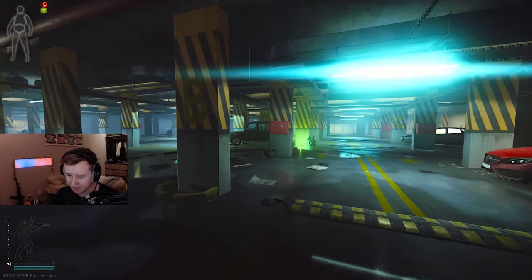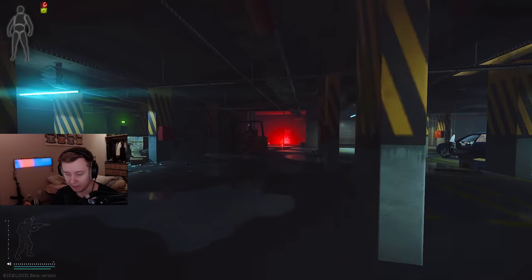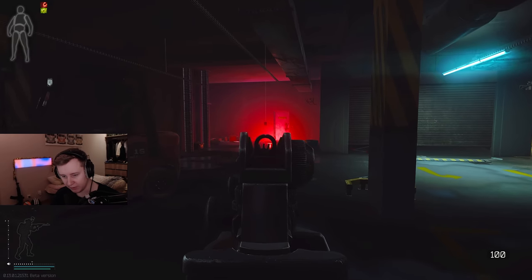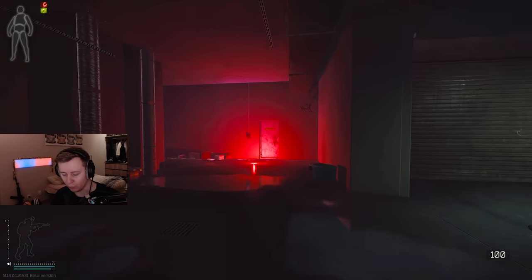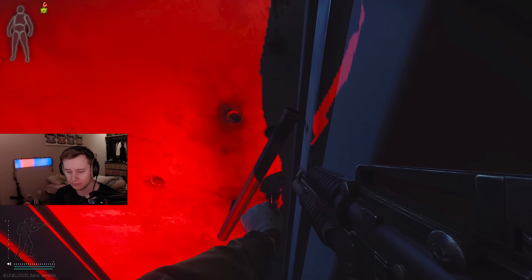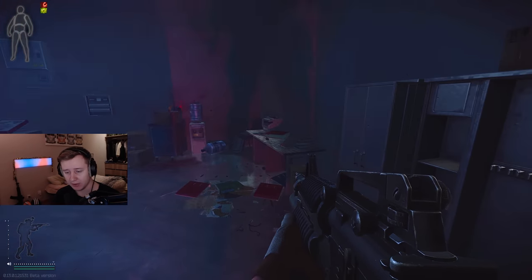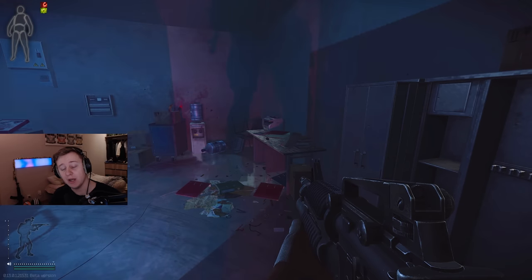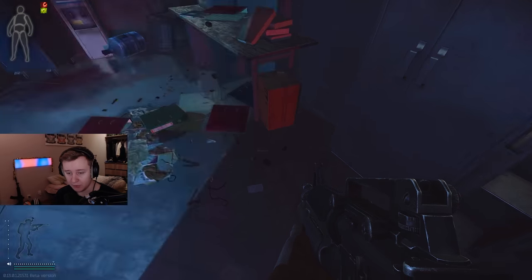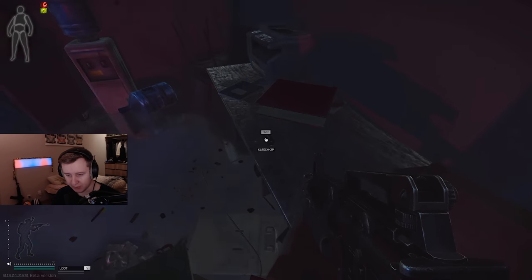It might take you a couple of seconds to find it the first time, but once you do, it's pretty easy to navigate further. This is the room — red flare on the floor. Once you're inside, make sure you check every single spot because when I entered this room for the first time, I missed a couple of things. Check the ground, check the table — there are like three or four spawns on the table.